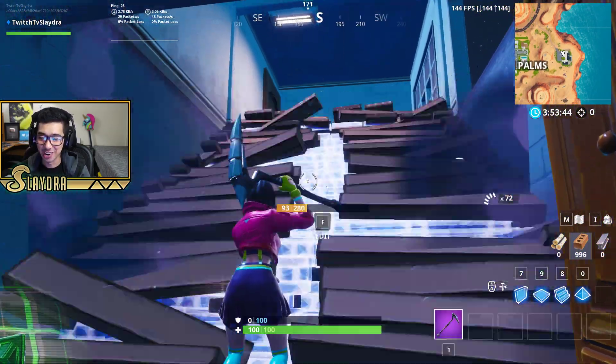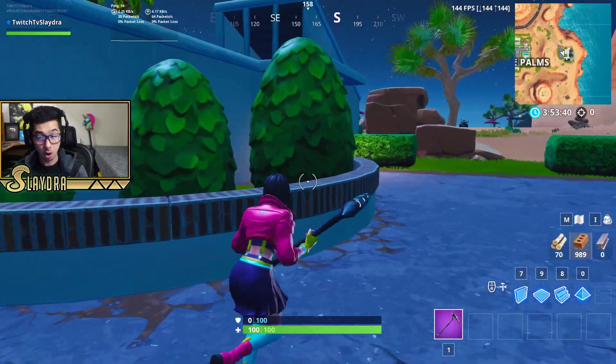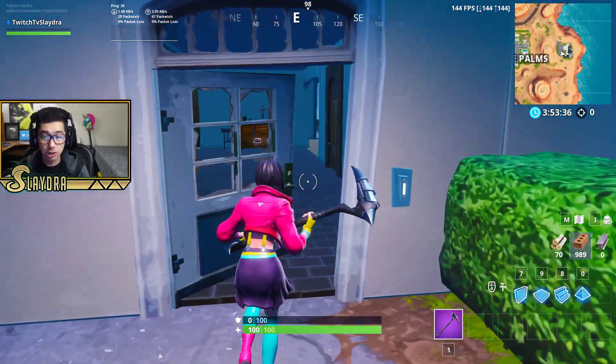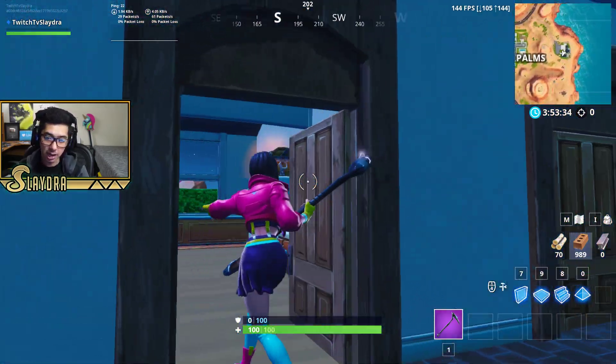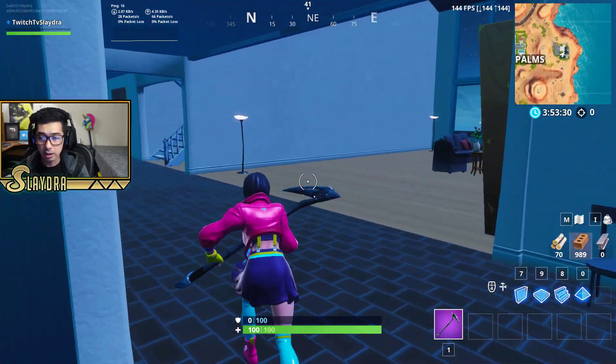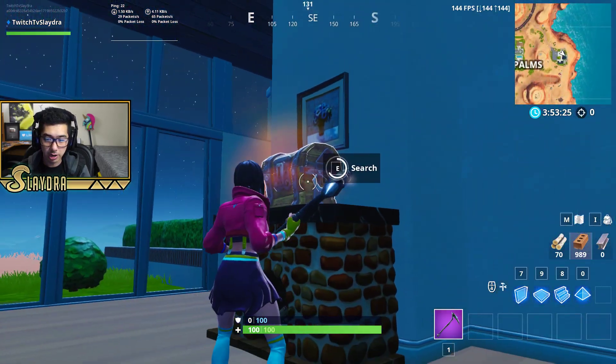I couldn't get more perfect for the video. In addition to that, I want to show you guys where all the other chest locations are. As soon as you come to this house, it's going to be the second door on your right, and there is going to be a chest right on top of the refrigerator. Then if you go deeper into the house over here, it's gonna be on top of the fireplace right here.